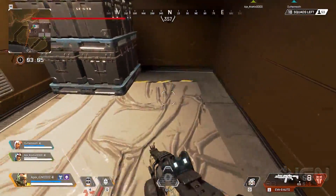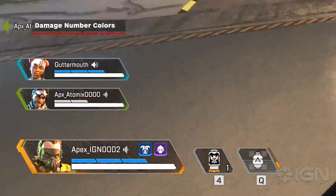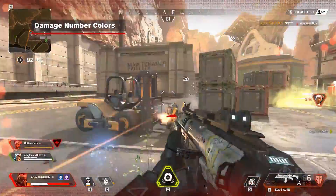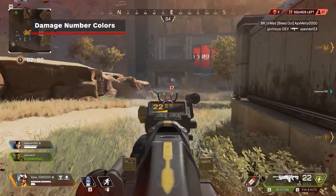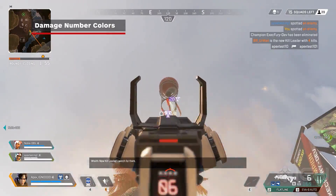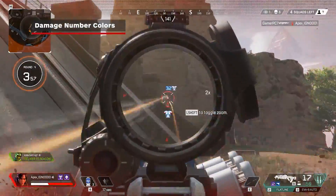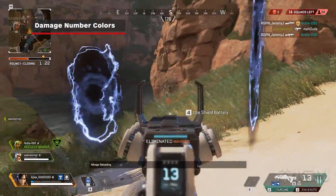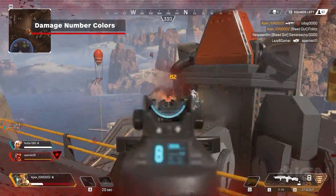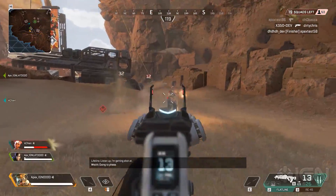Each Legend has a base total of 100 HP. There are four segments of armor health that equate to 25 HP per segment, meaning there can be a max of 200 HP. Whenever you hit a player, a color damage number will pop up. A purple number means the enemy is wearing level 3 armor, blue numbers represent level 2 armor, and a white number signifies level 1 armor. Headshots will be represented by yellow damage numbers, and if you hit red numbers, it means that the player has no armor, so be aggressive.